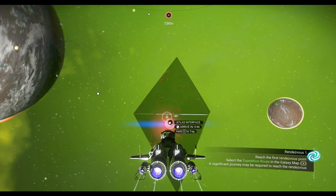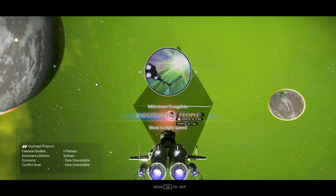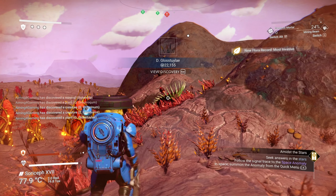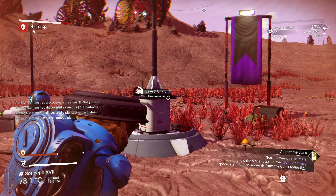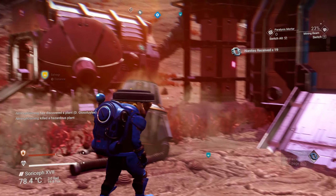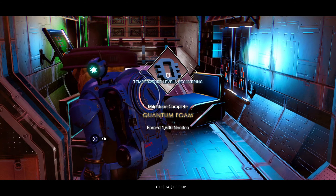Warp to another system to finish the Independent People milestone. From now on, always identify plants and animals and kill hazardous flora. Activate waypoints at points of interest and collect nanites. Once you get 1600 nanites, you'll finish the Quantum Foam milestone.